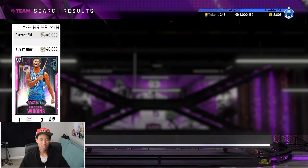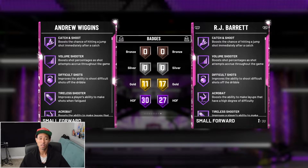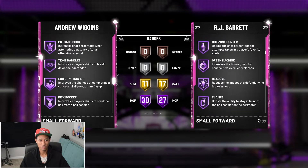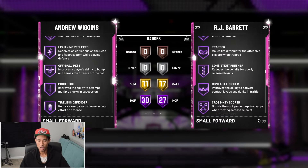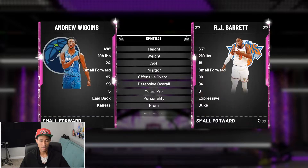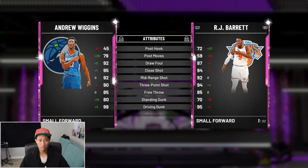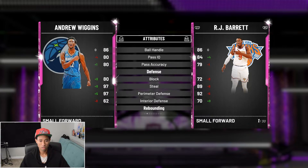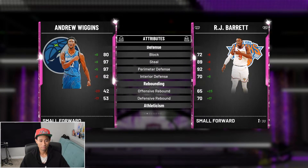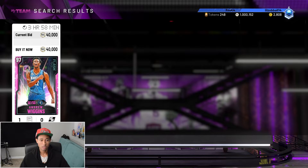Pink diamond Andrew Wiggins is sitting at around 40,000 MT right now — that might be a steal for how good this card is. He's 6'8" playing the small forward position with 30 Hall of Fame badges: catch and shoot, difficult shots, relentless finisher, pickpocket, pick dodger, clamps — he is known to be a pretty good defender — defensive leader, quick first step, and gold range extender. His stats: 95 driving layup, 84 post fade, 92 mid-range, 93 three-pointer, 99 driving dunk — so he's going to be pretty unstoppable going to the basket. 86 ball handling so he can speed boost, 97 steal and 97 perimeter defense, 94 speed, 93 speed with ball, 94 acceleration. Definitely a card I would look into picking up at this price.